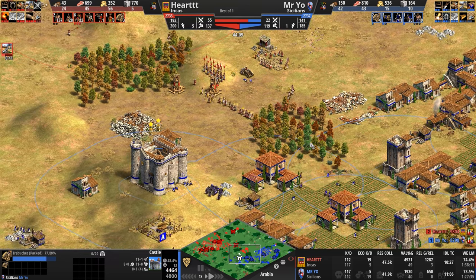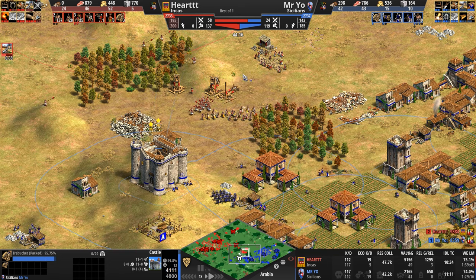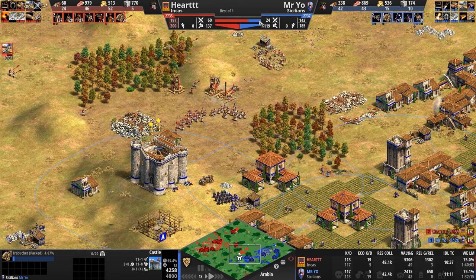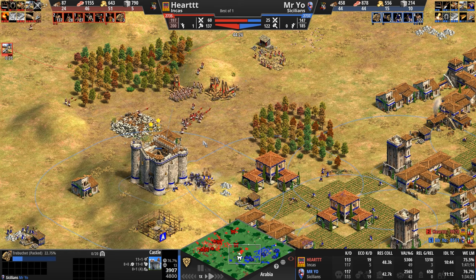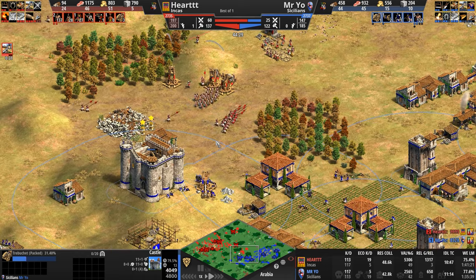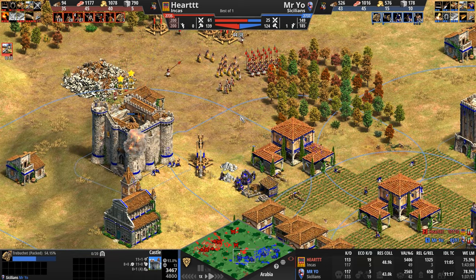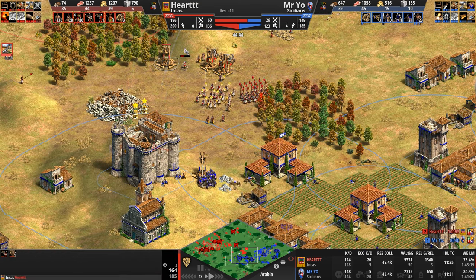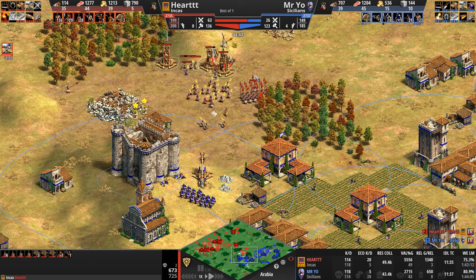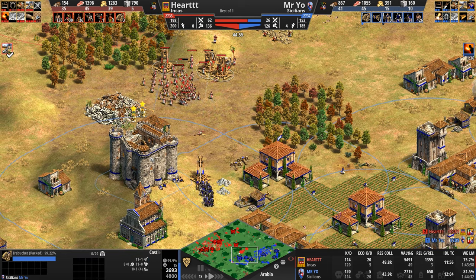Now that the First Crusade has been quashed and destroyed, Mr. Yo finds himself in the same spot as before — still down a huge number of villagers. Army count: 24 for Mr. Yo versus 60 for our Inca, who is at the 200 population cap. Mr. Yo isn't even at 150. He needs an amazing engagement, needs to get lucky killing trebs. With no villagers repairing, he might get one or two if he can keep his castle alive.